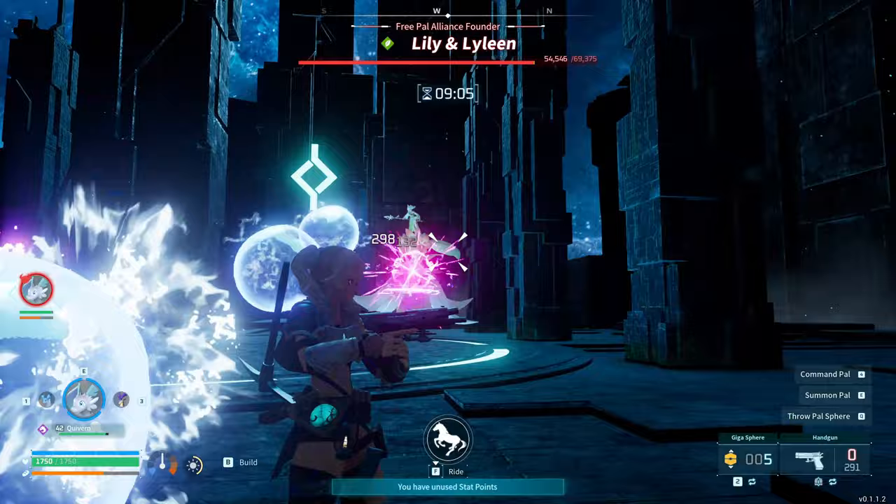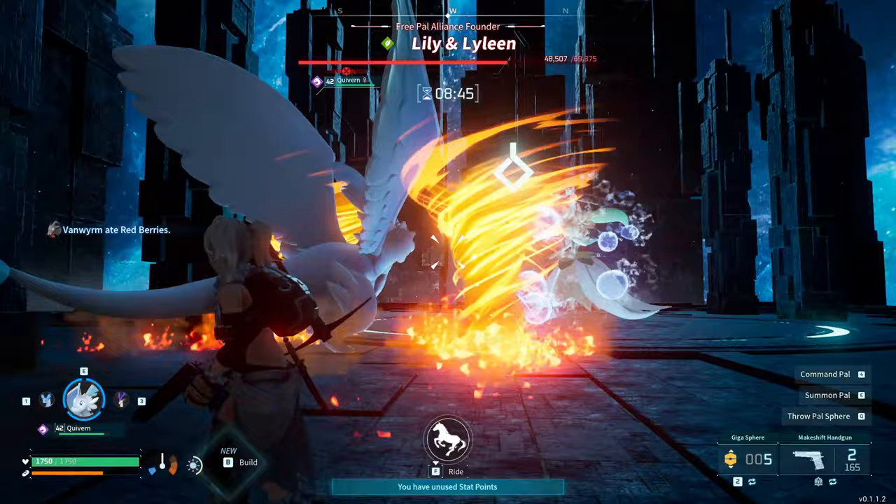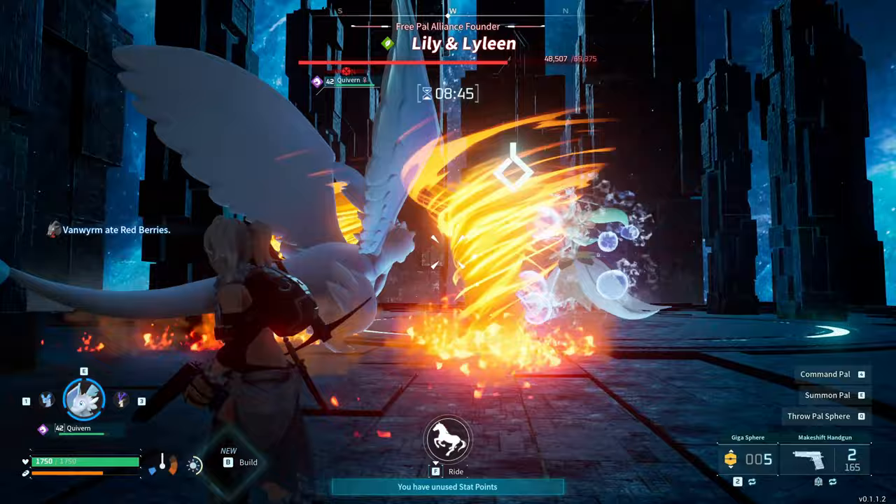Keeping your distance and using the dodge roll a lot, as some of these attacks are really, really damaging. It actually pays to dodge roll into the attacks as well, like with that water bubble attack. Dodge rolling to the side is good and all, but into the attack gives you more invincibility frames while it's coming towards you, which ends up making it a little bit easier.